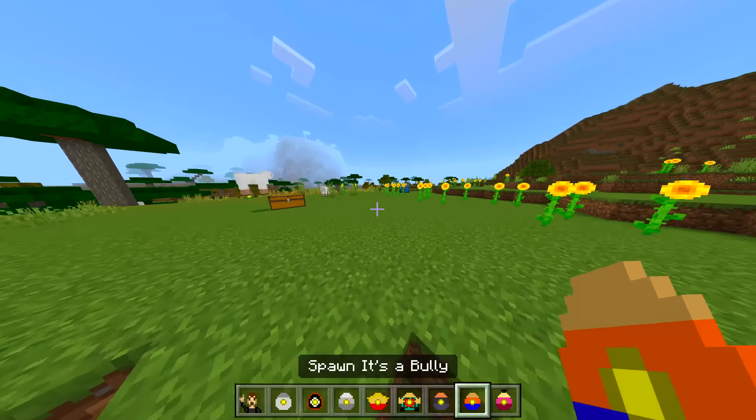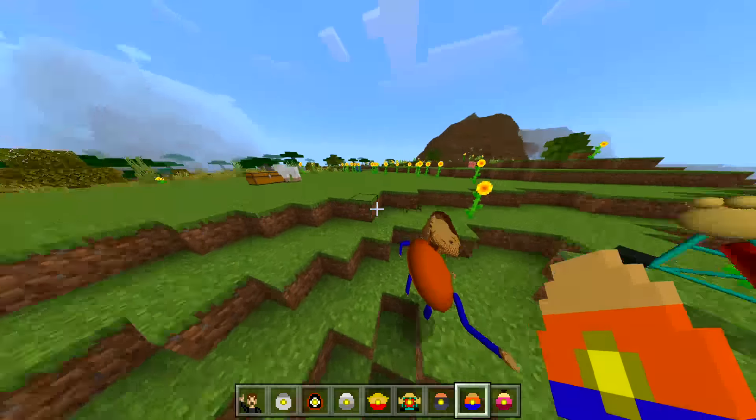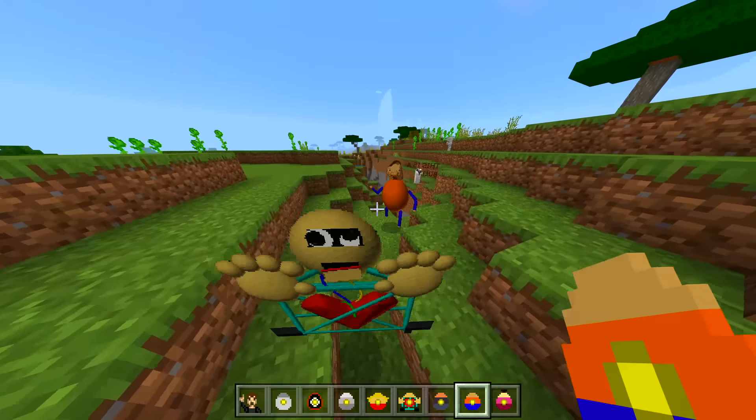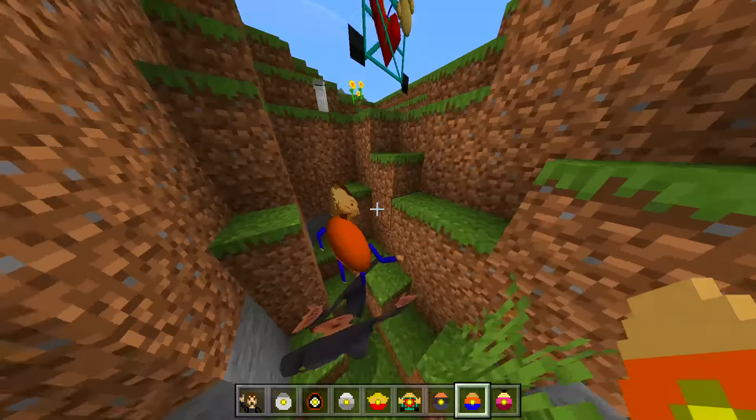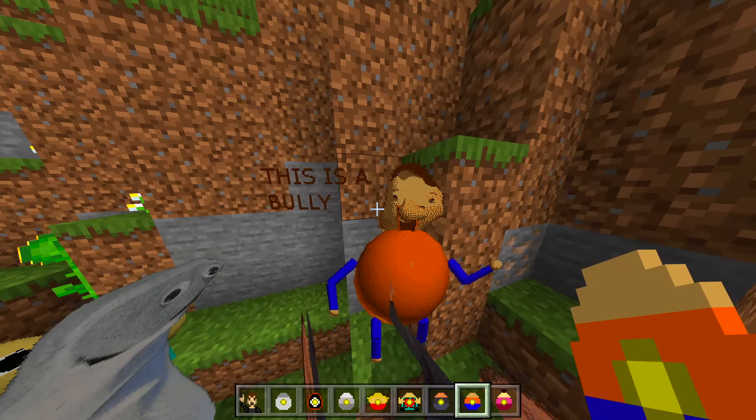It's a bully — it legit says this is a bully. Stop moving. Stop moving. Oh my goodness, it's doing like 360s. I can't read it, but it does say yeah, this is a bully. Very nice.